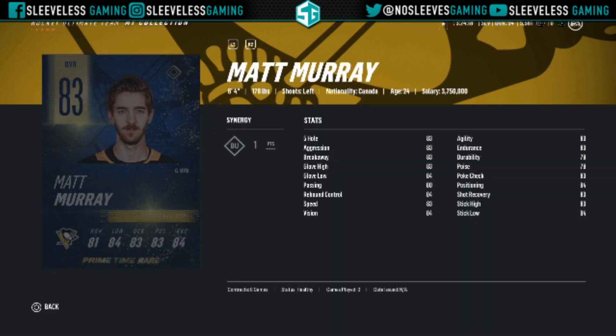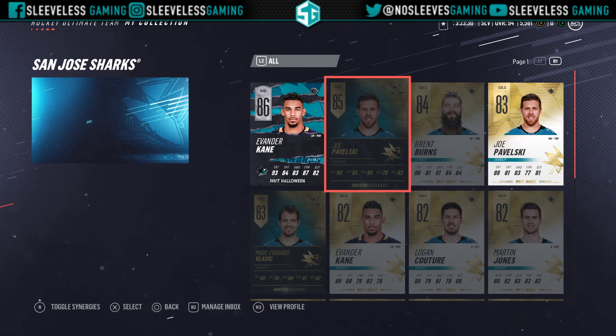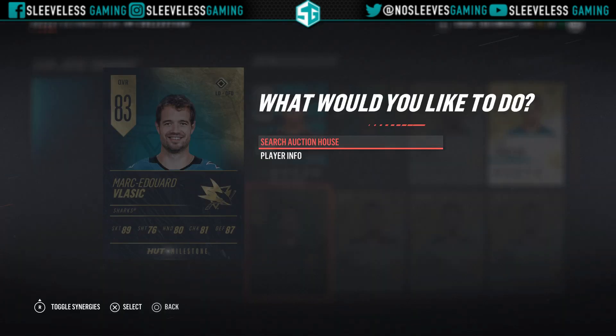Moving on to Matt Murray who gets a Primetime card as well — 83 overall, decent card, and anything with Butterfly-Unorthodox as far as goaltenders go is definitely worth it. Next up we've got Joe Pavelski — over 90 speed with a 92 overall and a great shot as well. His wrist shot power is a bit low but the rest is over 85. He's got Breakout Masters on a bad synergy, but if you can grab Pavelski for the wing I would definitely recommend it.